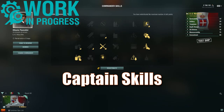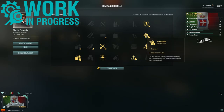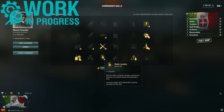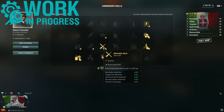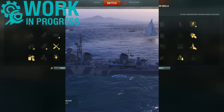For the captain skills, this is a very normal DD build: preventive maintenance, last stand, survivability expert, and concealment expert. I am currently trying to play this in a DD hunting or DD countering role, using radio location, adrenaline rush, and main battery AA expert for that extra range.